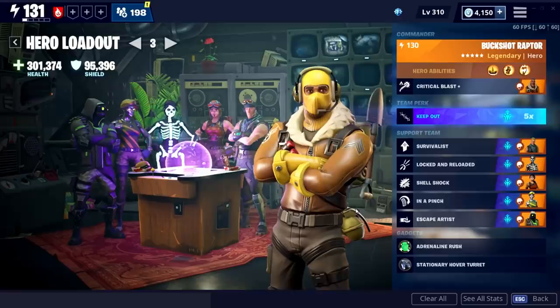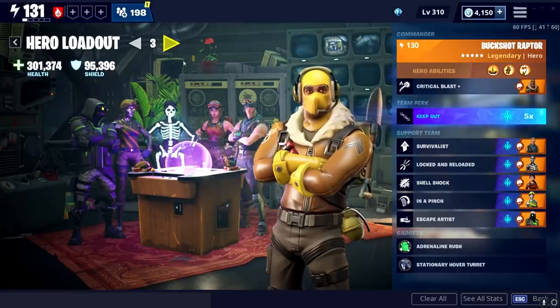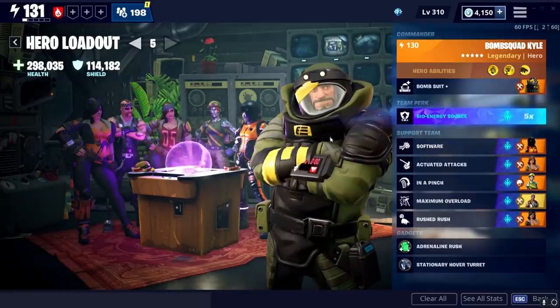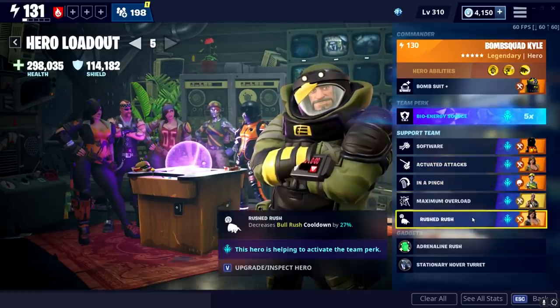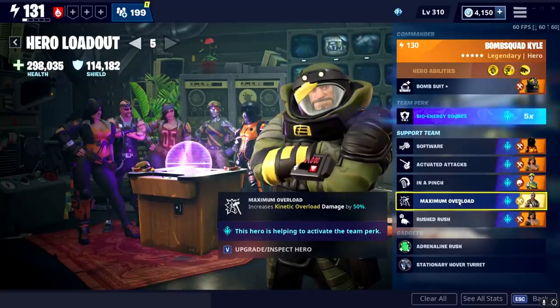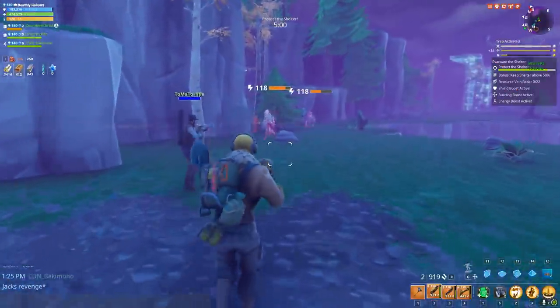There are only a couple of perks that can actually affect this shotgun and they're all here. You can also use this shotgun with absolutely zero shotgun perks — like I was doing with Bomb Kyle using Software Actuated Attacks, In a Pinch, Shotgun Rush, and Maximum Overload — and it still felt great. Remember: don't roll impact on it. The Jack's Revenge is still better, but this gun is solid.